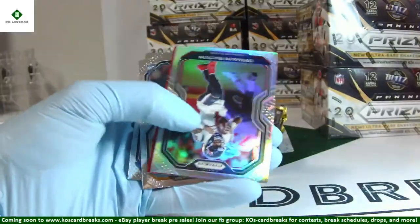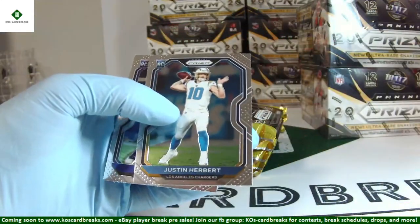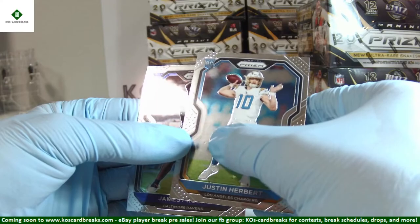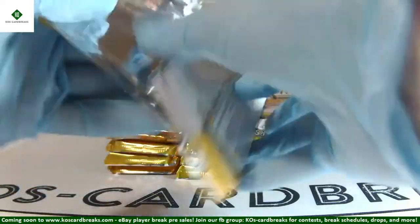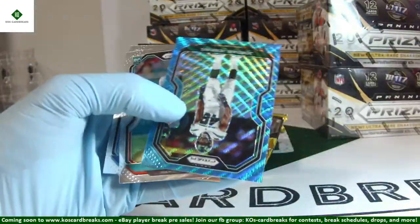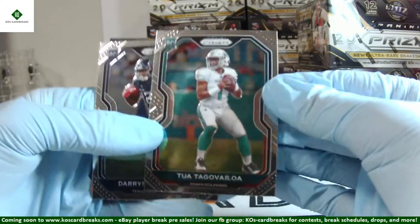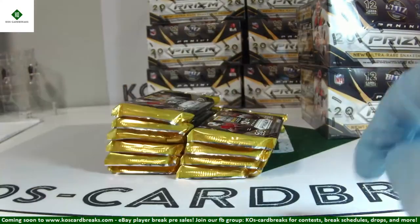Box number four. We've got Deshaun Watson silver and Matthew Stafford red out of 149. And finally we got our first Herbert base — haven't seen Tua, Burrow, or Hurts, any of the big QBs yet. Herbert's been crushing though. The Herbert base has a little tiny indention, like some of these Prisms have. Jordan Jenkins Blue Wave out of 199 — there's our first Tua. Tua comes after Herbert every time. Tua's actually looking pretty sharp and well-centered. Very sharp looking Tua. Darrington Evans is our final rookie there. Nice hit, Jake.